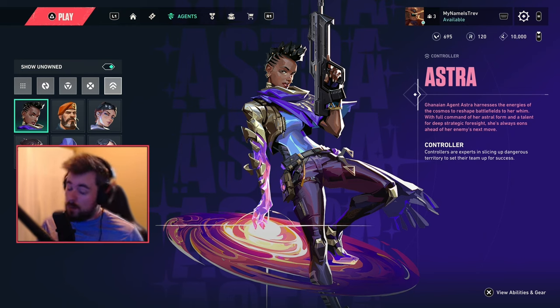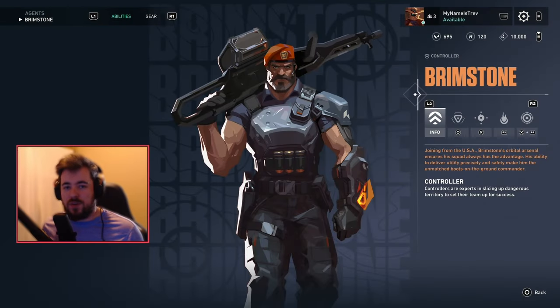Before we get into the number one pick, don't forget to hit that like and subscribe — your support is truly appreciated, and if you disagree with this list, comment down below. So here is my number one pick. There's only one answer for number one — Brimstone. Brim is the definition of: if you want to learn the controller role and learn how to place down smokes and play the game properly with ease, Brim is definitely the agent for you.